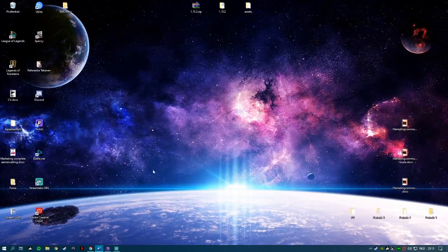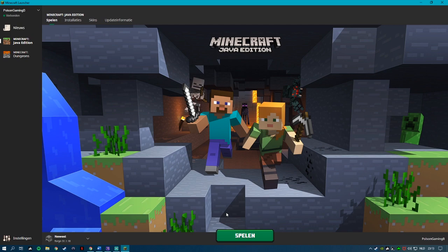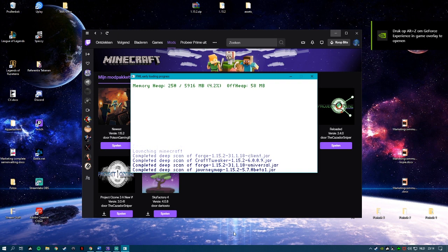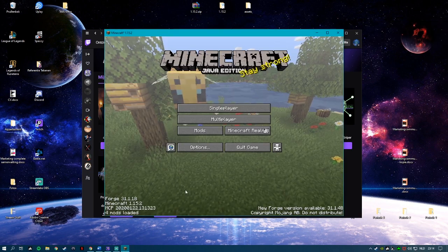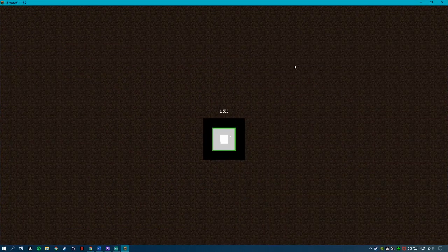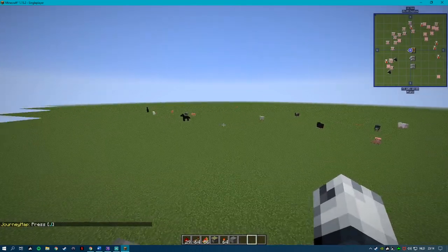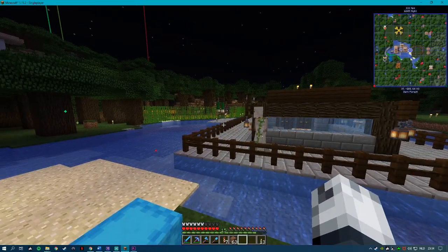Start Minecraft up again. Go to your world. And the white lines are gone. If you've also had this issue, I hope this helped fix it.